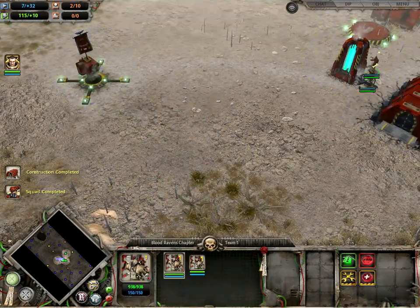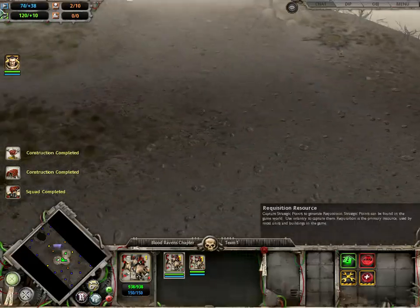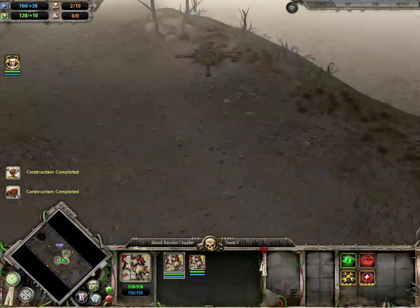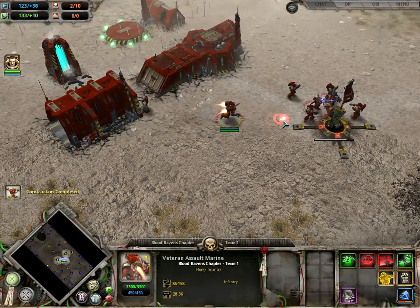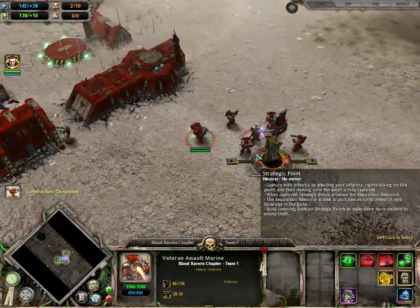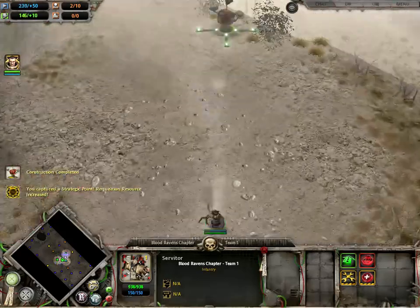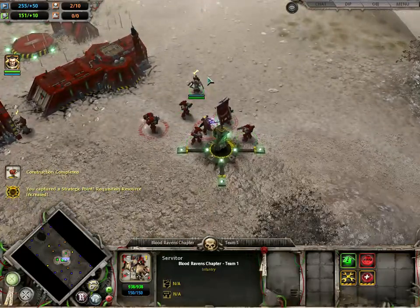So with the Necrons we will need to build defenses. There are a few ways they could attack — they can come up here and then go out. But really there are only two ways they could attack: from the front or from behind. As long as I get these two areas fully fortified, that's all that matters.